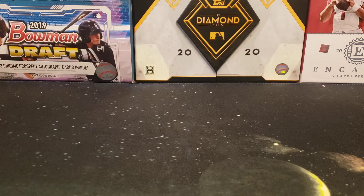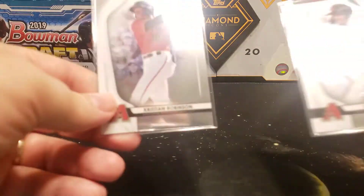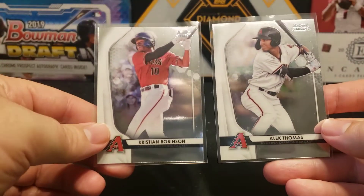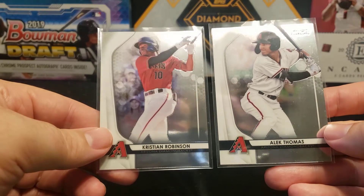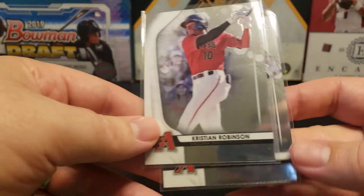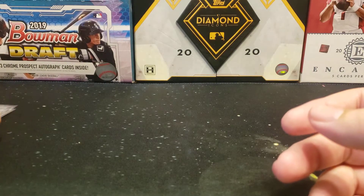So on the Arizona Diamondbacks, we didn't do so hot. In that entire case we got just two base cards of prospects — Christian Robinson as well as Alec Thomas. Nothing special.